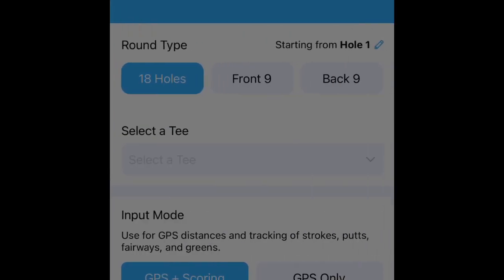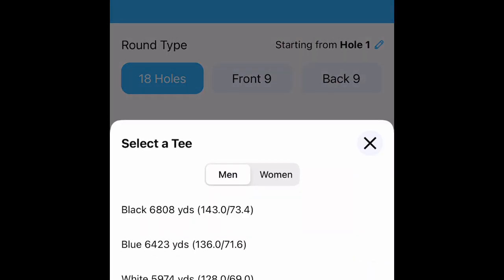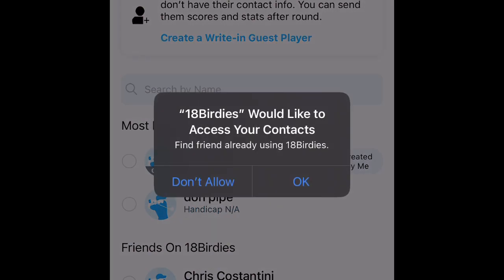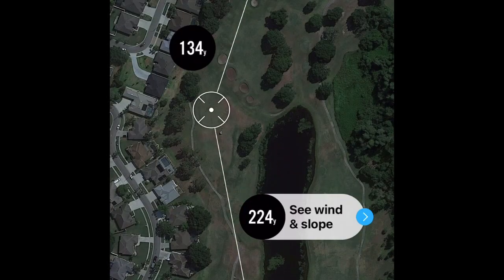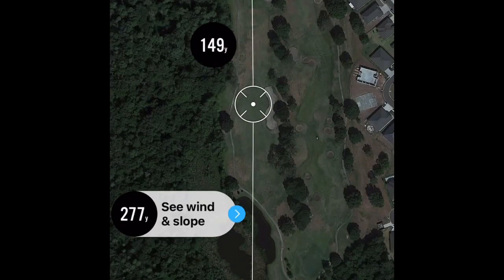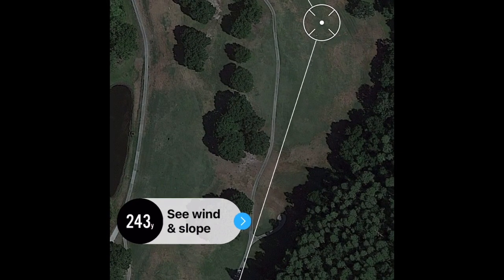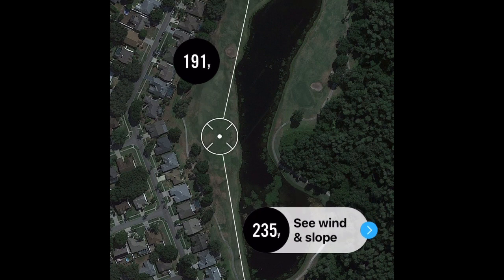This app also has GPS tracking. Today we are going to choose 18 holes and we're going to be playing from the whites. Some people play from the tips — more power to you. You click your course you're going to be playing at. It's also good to look at this in advance so you can come up with a game plan of attack. The best way to analyze how you're going to attack every hole is through this part of the app. I like that you can slide your pin — you drag it 250 yards out and it's going to show you how many yards you have left to get to the hole. This way you can plan which club you want to use next — do you want to club down, do you want to club up?